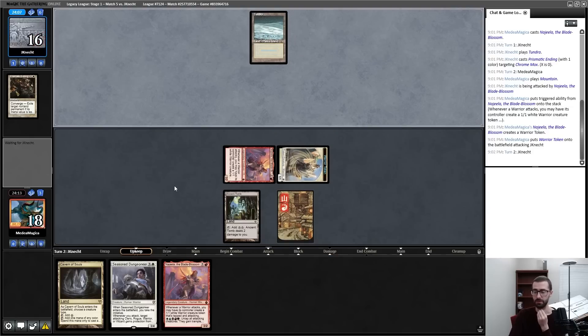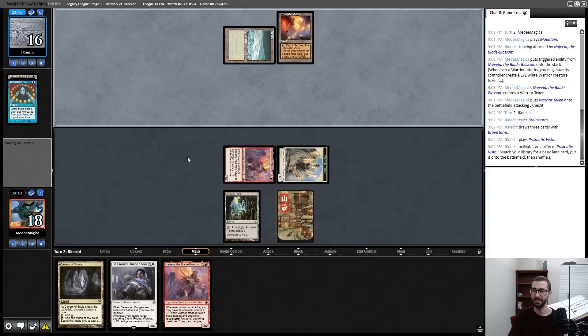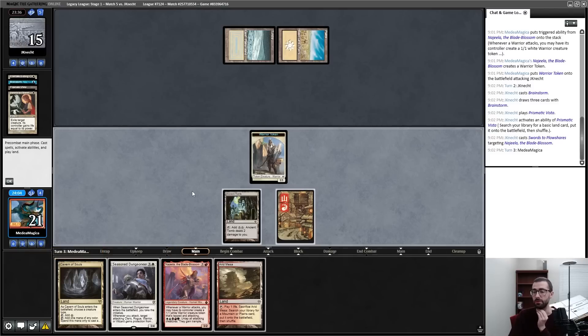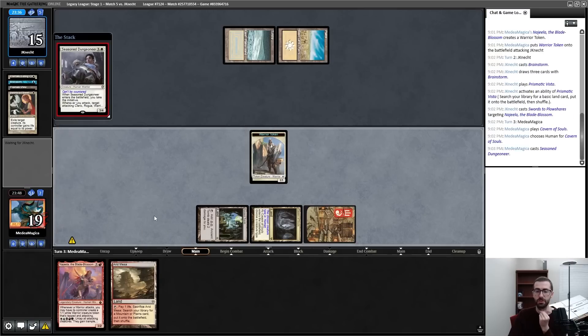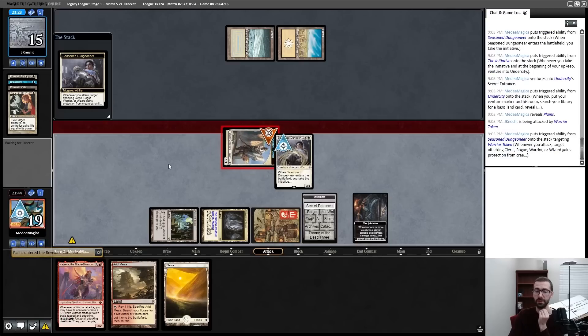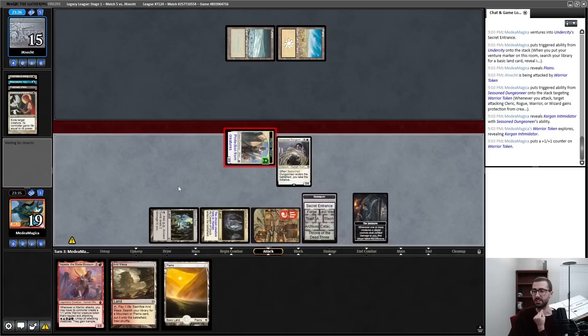Swords, Prismatic Ending — sure. Second Najeela not great. I will use this ability, go ahead and hit my opponent. My opponent has said hello — I do have a very large number of people who give me positive interactions on MTGO and that's worth shouting out. That is a Swords. Do I want a Najeela or do I want a Seasoned Dungeoneer? I just want the Seasoned Dungeoneer. I should technically do this post-combat but — lazy. Grab my basic Plains since I've already played my Mountain.